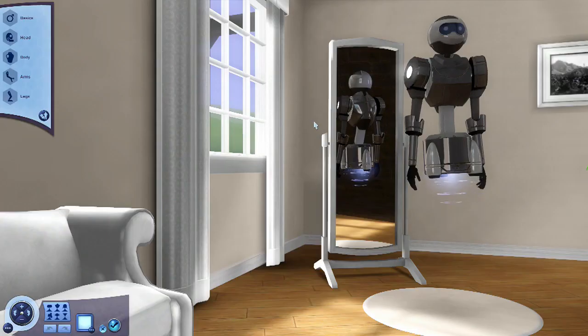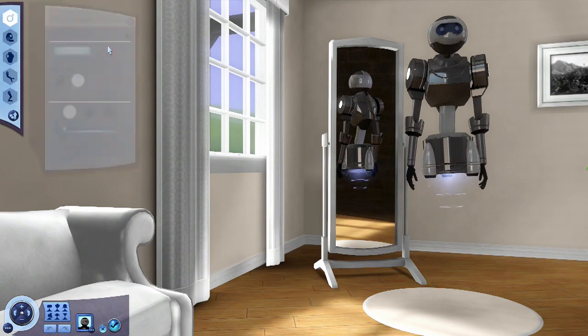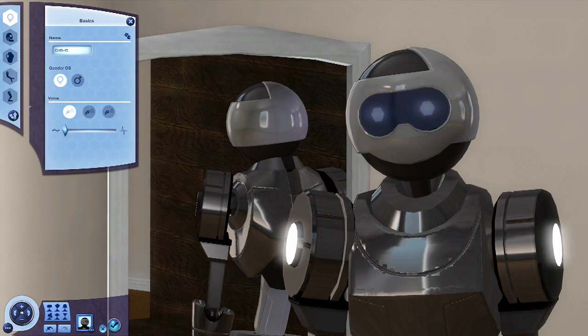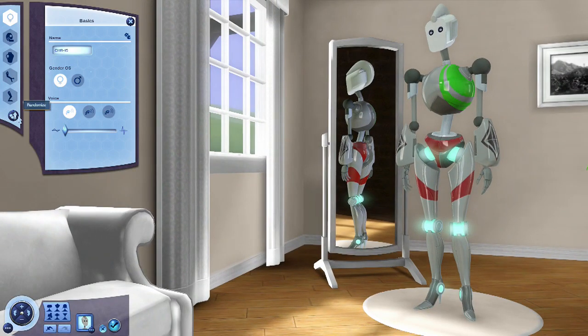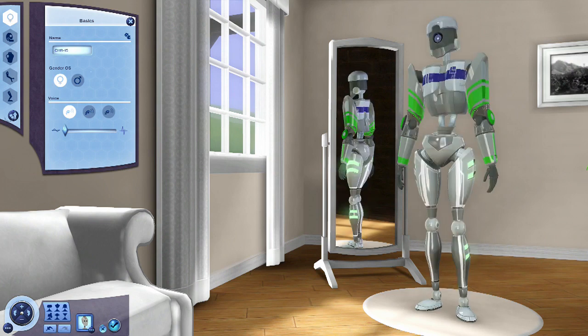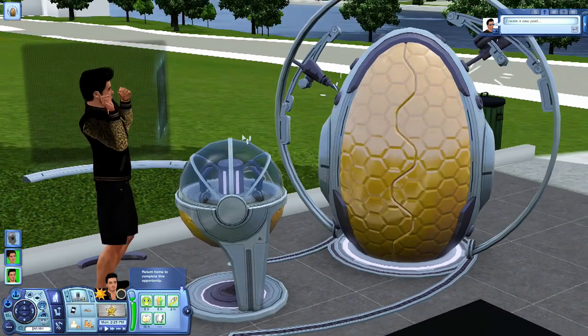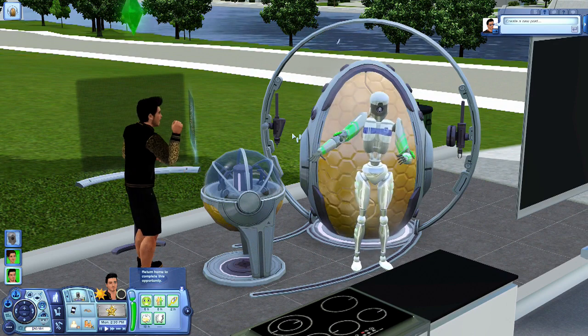Once you're in here, this is a robot I made - this is Chris. So let's just say you want to make a robot. You randomize it and make it look as real as possible. You come in here, make your robot, and then go back out and create your robot. There's your robot.